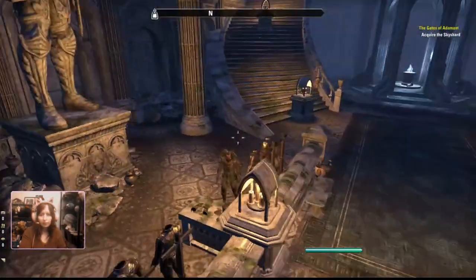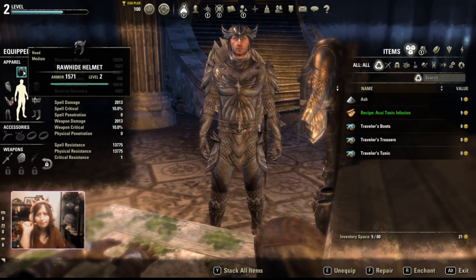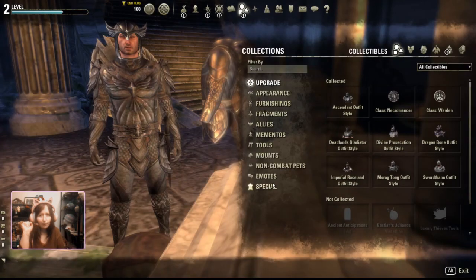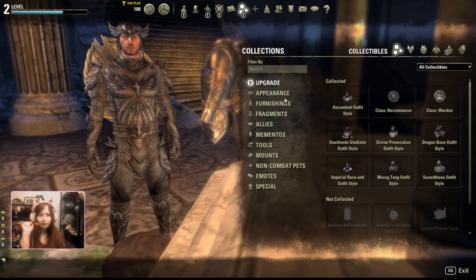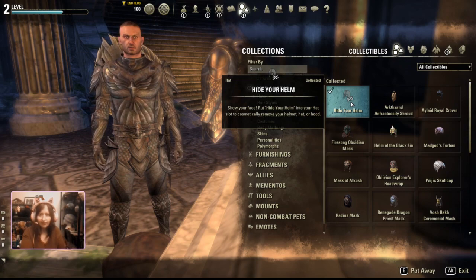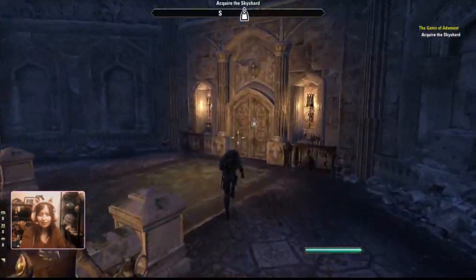And something very important — the helmet I'm wearing is adorable, but a lot of people do not wear helmets. So I'm going to go into my collections here, and go into my appearance. Under hats it says hide your helm. I'm going to set it as active, and there I can see my face. There we go. Let's go.